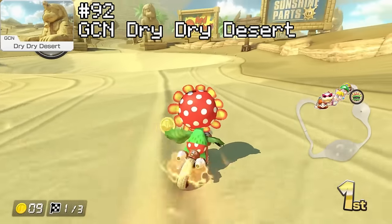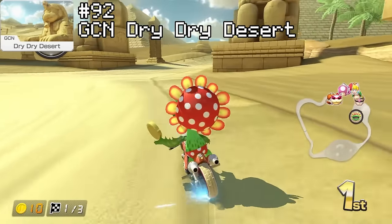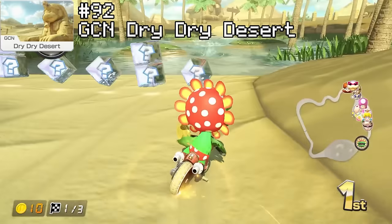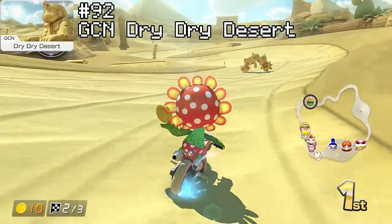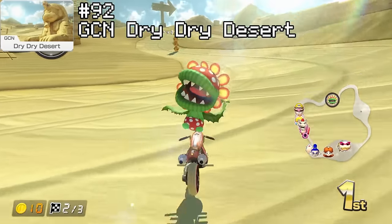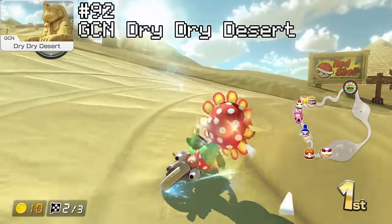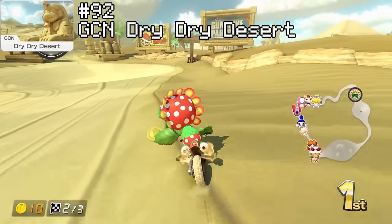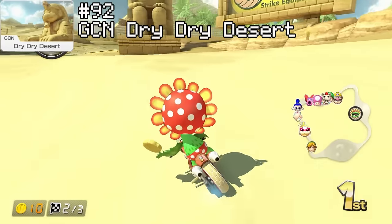Rank 92 is Dry Dry Desert. Well, it sure is a desert and it sure is dry — well, not so much because they did add an oasis section at the end. This track is just not offering much. It's super long, which doesn't help its case either. A track has got to be pretty good to be that long. This track does have a lot of shortcuts, similar to MC3, but they're bigger and bigger means better I guess. So congratulations Dry Dry Desert — you're just better than MC3.